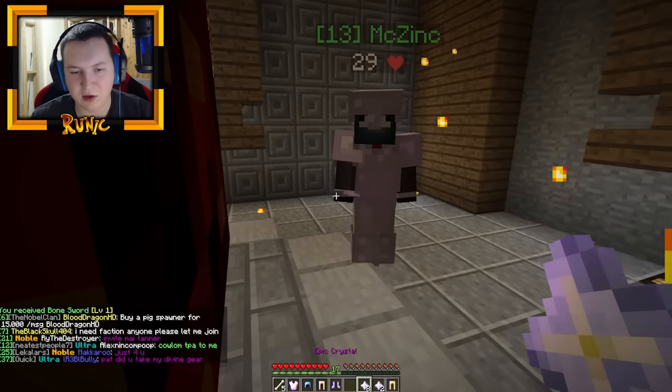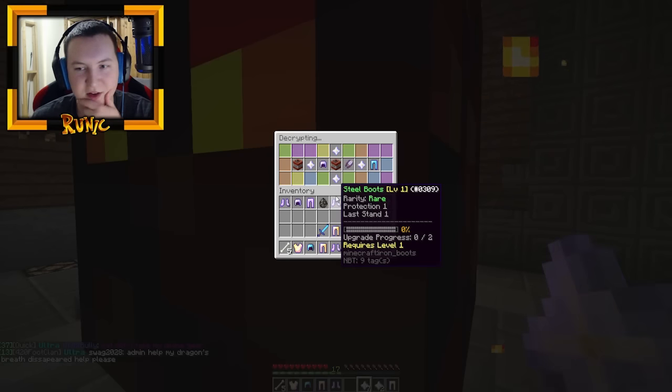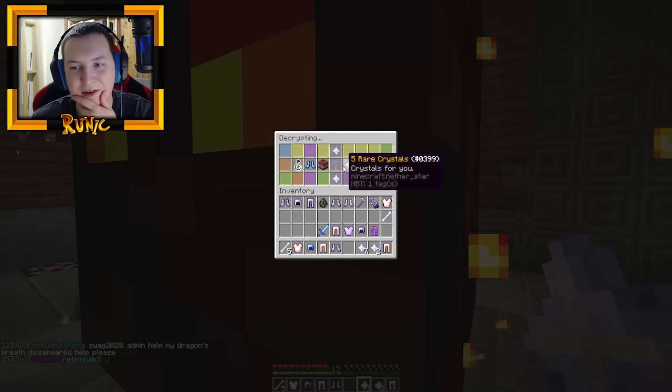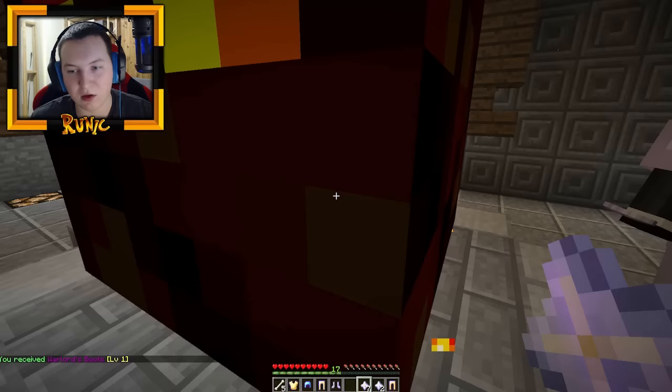Now we're on the epic crystals. I have eight and you have eight as well. Let's open the first one and see what we get. Hoppers are actually really expensive — hoppers are 20,000, so if you get one of those... I got 250 XP. I got warlord boots — smokescreen, protection one. That's kind of cool.